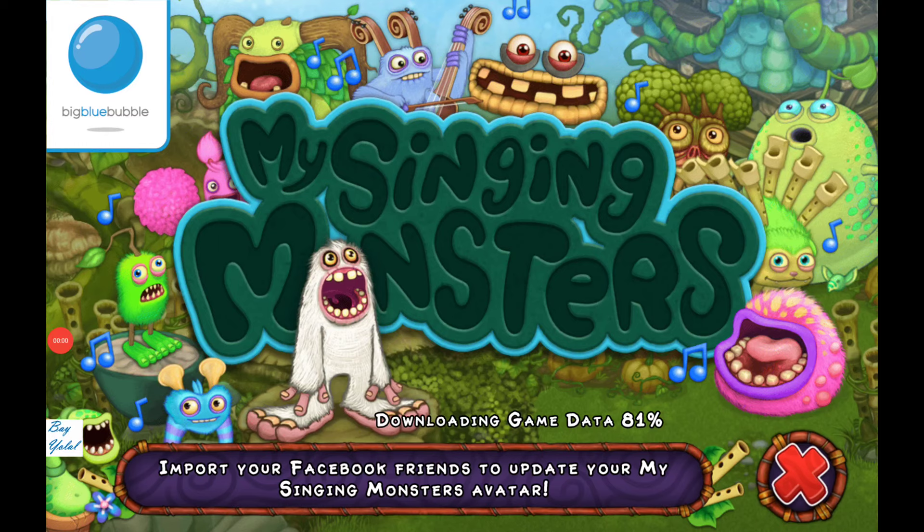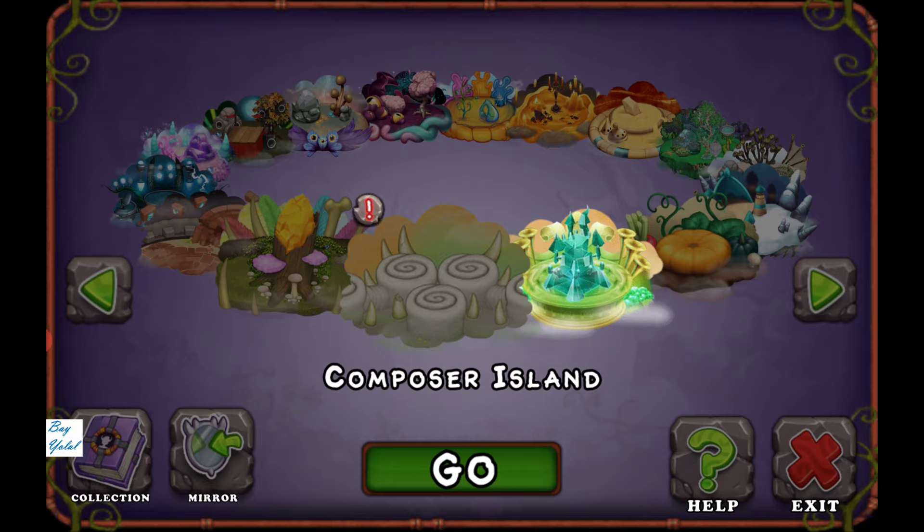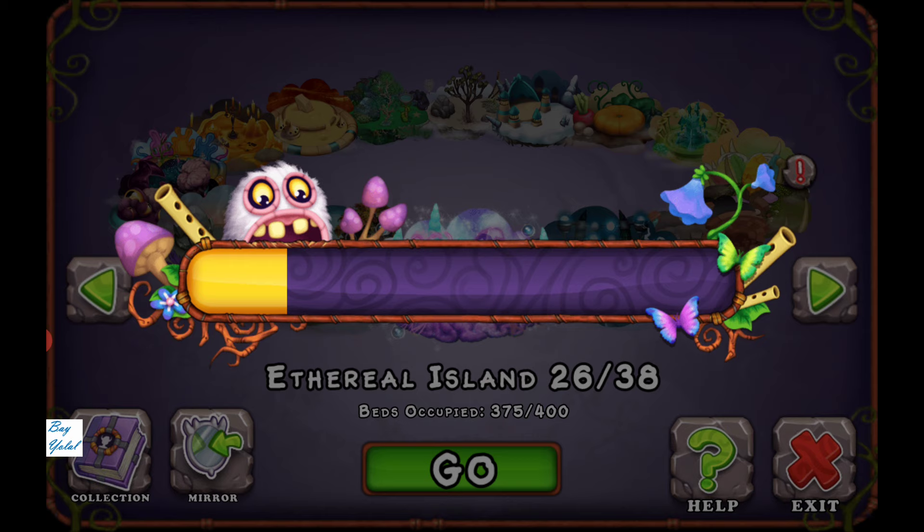Hello everybody, we are playing My Singing Monsters today and I would like to answer one of your questions: how to get shards when you have none. Just go to Ethereal Island — imagine that there are no shards.